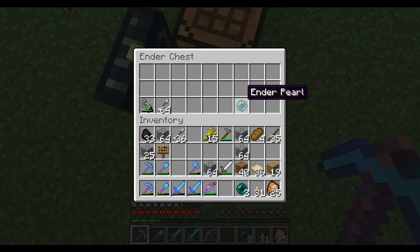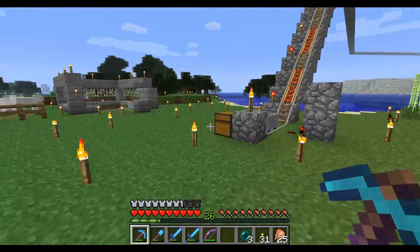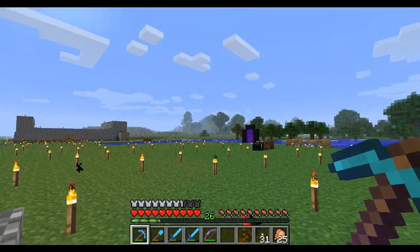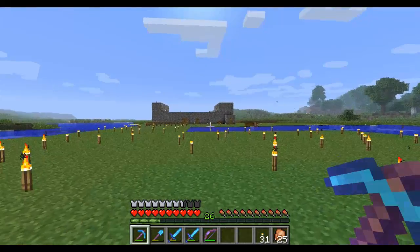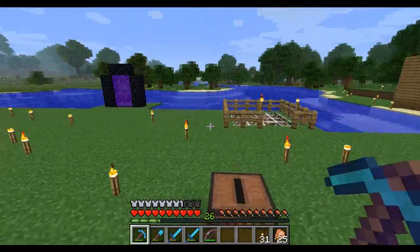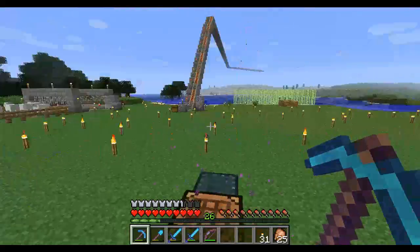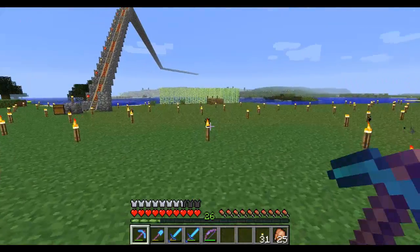Okay, quickly — plans. I want to finish up the village and get that done, that shouldn't take too long now. When that's done I'm going for a walk because I want to find some extreme hills — extreme hills edge or something like that — so that I can get emeralds.